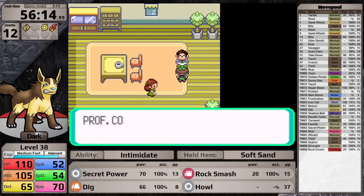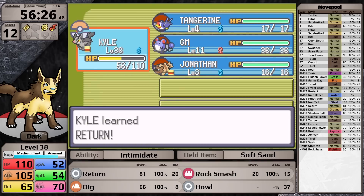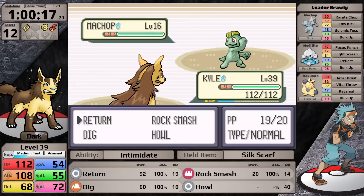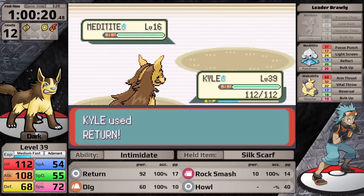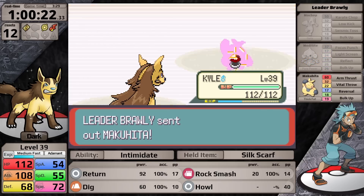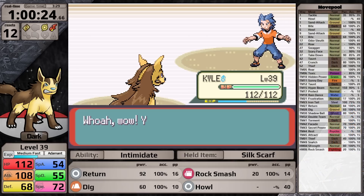With the Heat Badge earned, I backtrack to Fallarbor Town to pick up the TM for Return to replace Secret Power, since I'm relying on physical moves. Then I backtrack through the middle of the map and head back to face Brawly. You can't face Norman until you've defeated the first four gym leaders, so this is required. By this time Kyle is level 39, with way more speed than all of Brawly's Pokemon, and Return is able to one-shot all three of them.